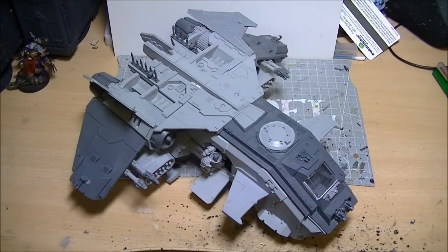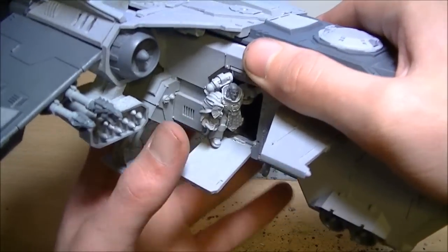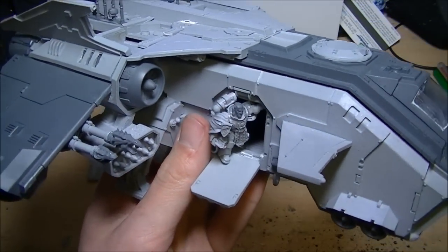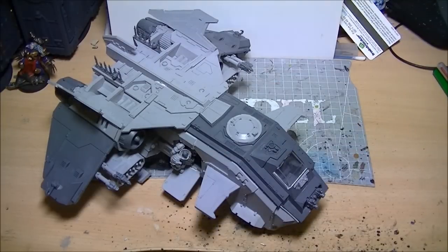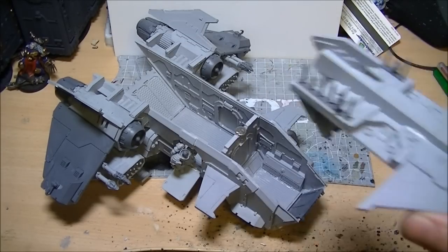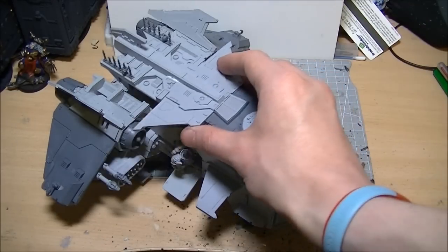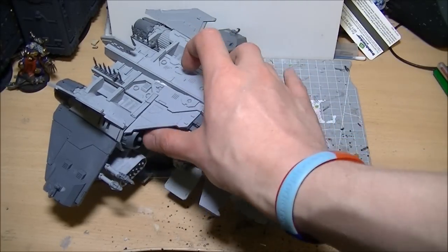I've finally got around to building Storm Eagle number three and I felt like doing something a little bit different with this one. I always fancied the idea of having a Storm Eagle with people already departing from it, so you can see there's a little chap just on his way out the side door. I thought it would be awesome to do a little diorama inside as well, so the entire top hatch has a little magnet here and here so I can take it on and off as I want.